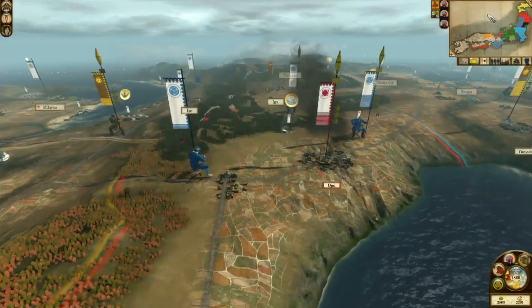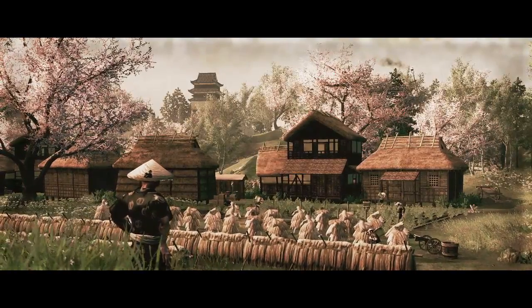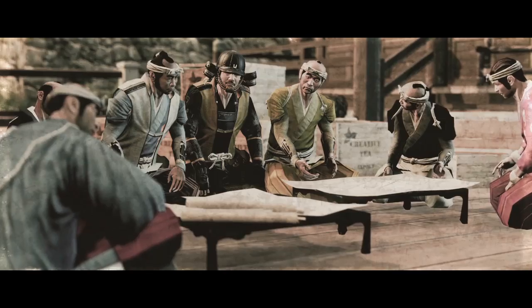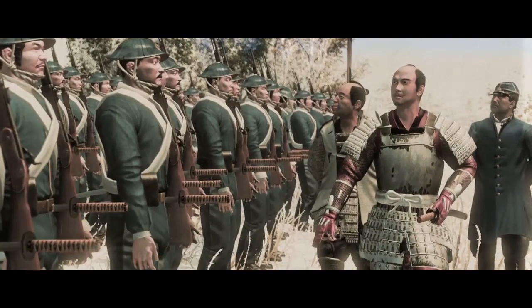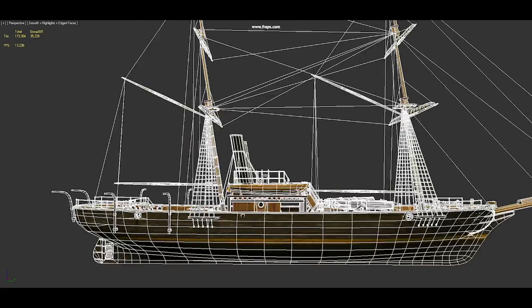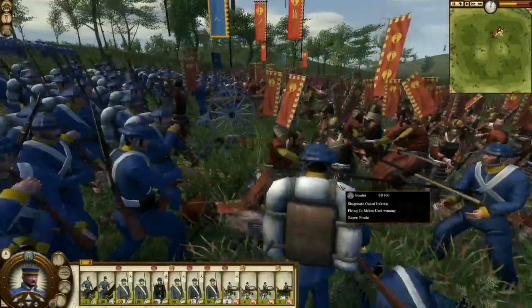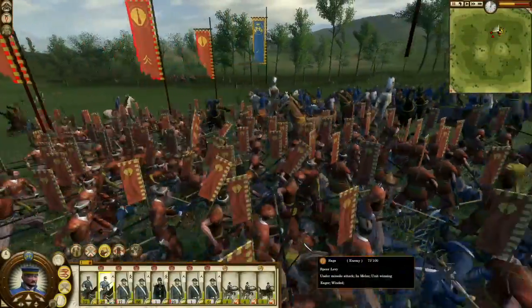Set 300 years later than the original game, The Fall of the Samurai sees the clash of traditional samurai culture with the explosive power of the early modern world. It's the late 19th century, which means it's got some of the most advanced technology seen in a Total War game — torpedo ships, off-field artillery — all that kind of stuff that actually makes it feel quite different from Shogun 2, which is obviously set in the 16th century.